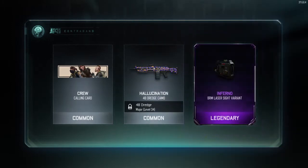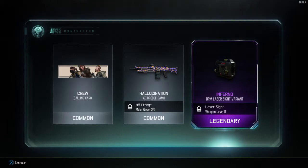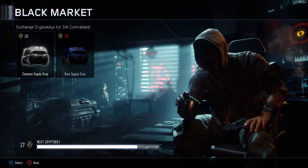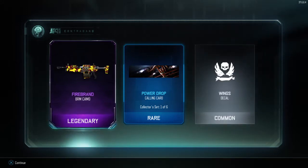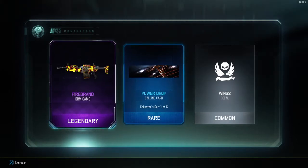Loosenation — dude, that looks sick. BRM? What's the BRM? Dude, I don't know what that is for but that's pretty cool. I'm happy with that. I like the attachment variants — it's such a cool idea to make your gun look different. Firebrand — that was a pretty sick drop. That's a pretty sick calling card. And this — the BRM? That's the BRM. So we've got two things for the BRM? That's cool. I haven't used that gun, maybe I'll try it out now.